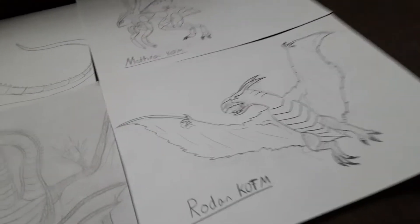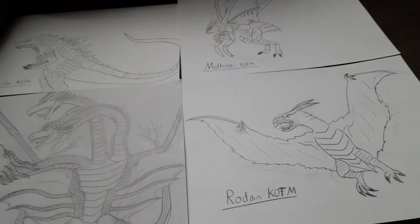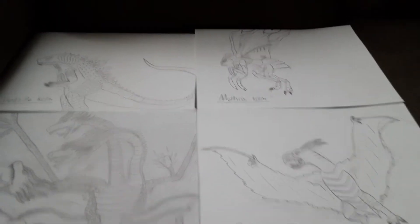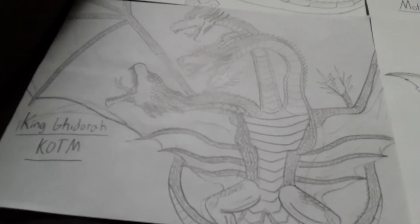Hi guys, welcome back to another video. Today I'm going to be showing you my four row drawings that I've made so far, and then a bonus one. They're actually the main four in Godzilla King of the Monsters: Godzilla, Mothra, Rodan, and King Ghidorah.